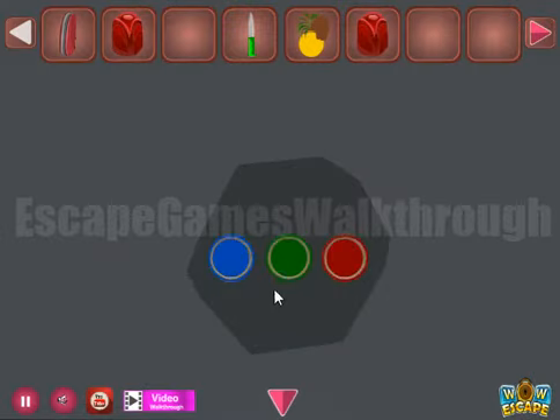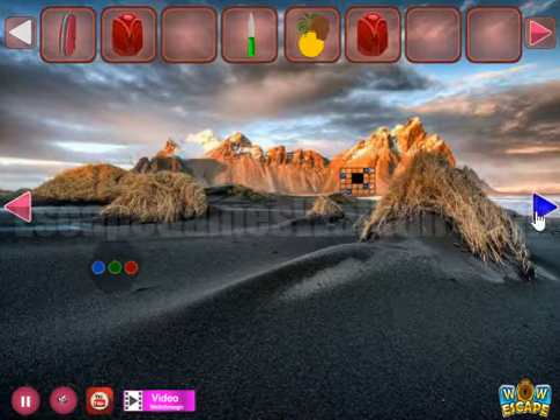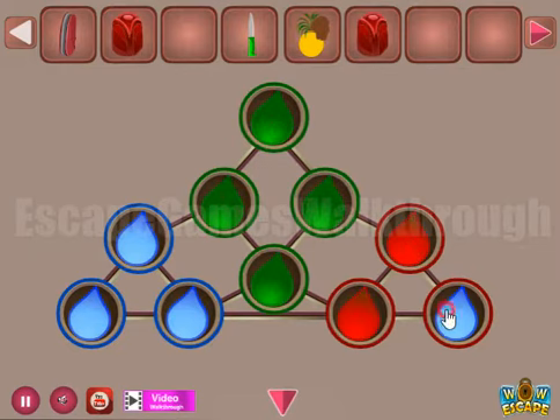We have a stone — let's open it and get the hint: blue, green, and red. These three colors are to be set here: blue, green, and red. So we've got another rose.